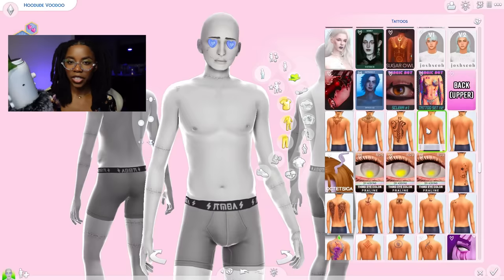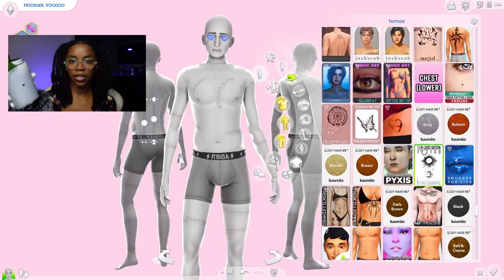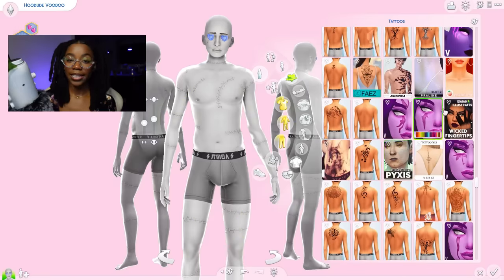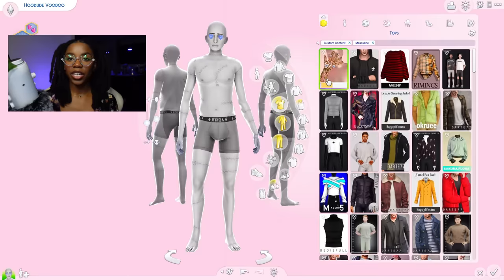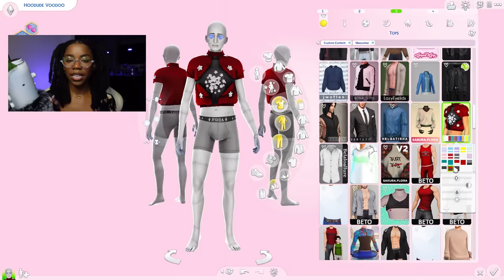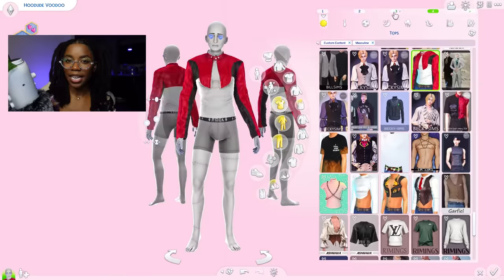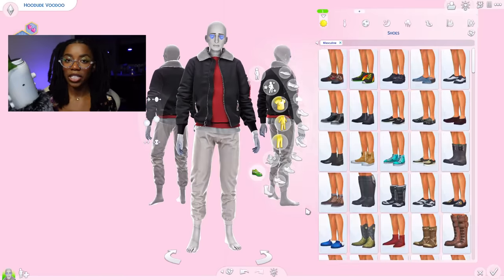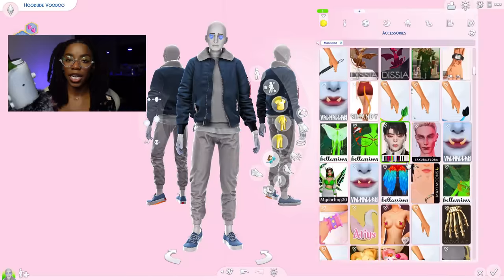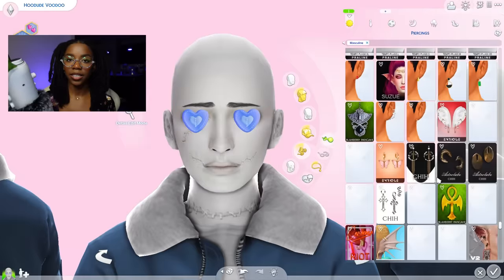For his outfit I wanted to give him something simple. I couldn't just give him a t-shirt because although he's a voodoo doll he's still in high school, so I had to give him pants — more of a very chill, relaxed look. I don't have a whole lot of male CC as far as clothes, so I did my very best to make Hoodude in his fashion. He just kind of seems like the shy guy but with a little bit of style. For his hair I didn't have anything that looked like his — it kind of looks like his hair is made out of strips of fabric — so I gave him this cute little shaggy hair that I downloaded pretty recently.